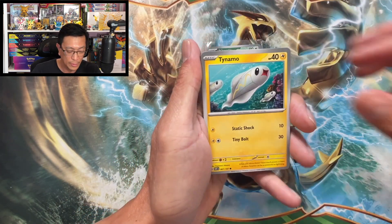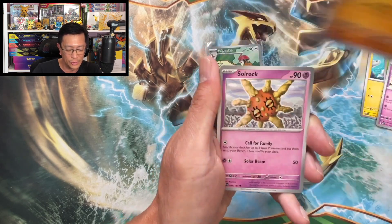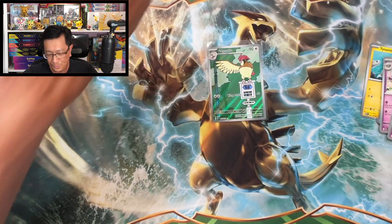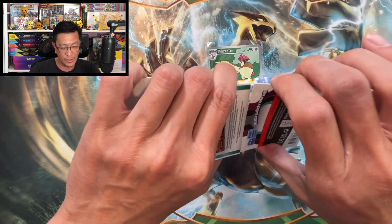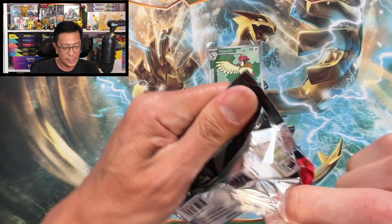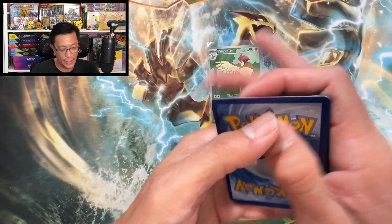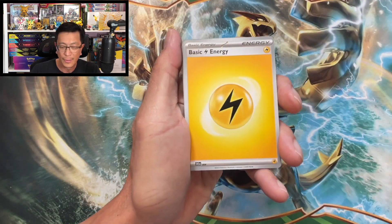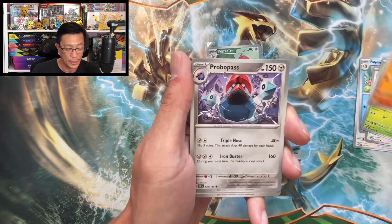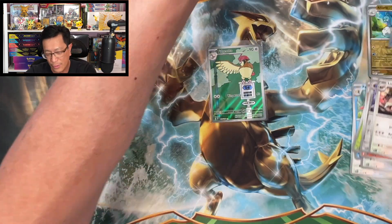Next single pack: leaf energy, Tynamo, Surskit, Darumaka, Froakie, Polteageist, Toadscool, Soulrock, Scizor, Drampa, reverse holo Scovillain holographic. These types of videos can help you decide which products to buy, but as you all know, this is a hit-or-miss hobby. It just helps you decide which product to buy. Next pack: capture reverse holo, Scovillain holographic.